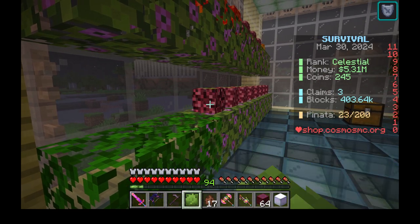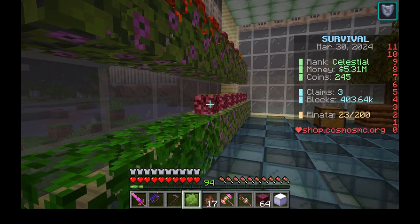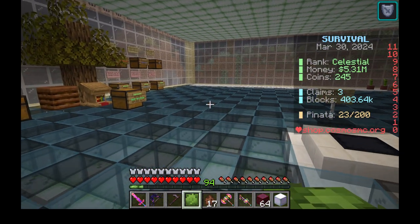Hold down the left button until the crop disappears. This will harvest the bush crop and put it in your inventory.